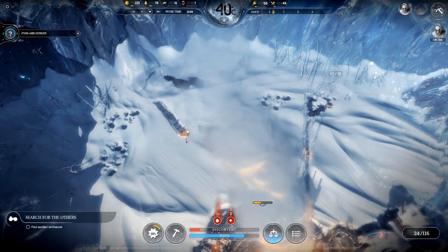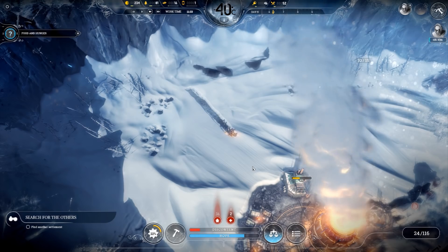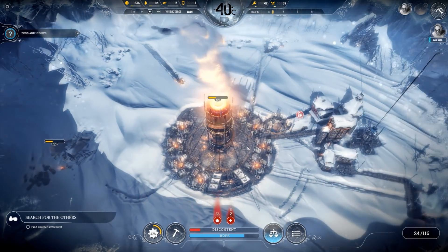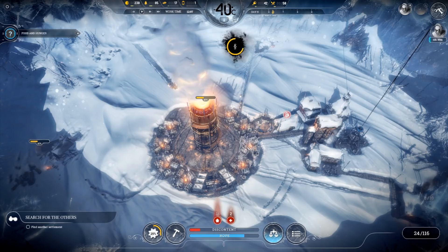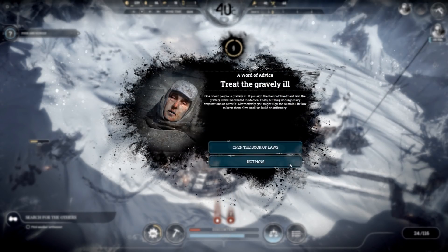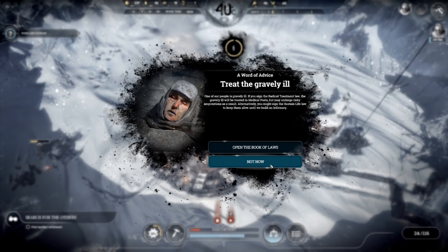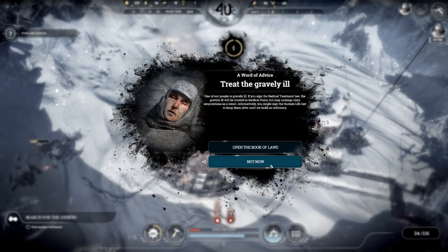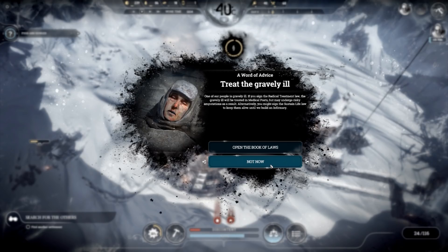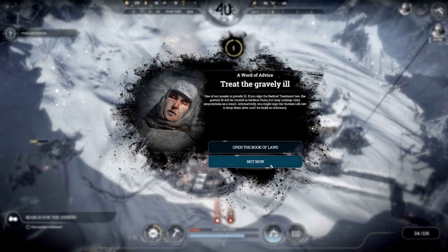Here comes our new people, plowing their way through the snow. Hello, welcome! We need more houses. A new law prompt: if you sign the radical treatment law, the gravely ill will be treated in a medical post but may undergo risky amputations. Or we could keep them alive until we build an infirmary.